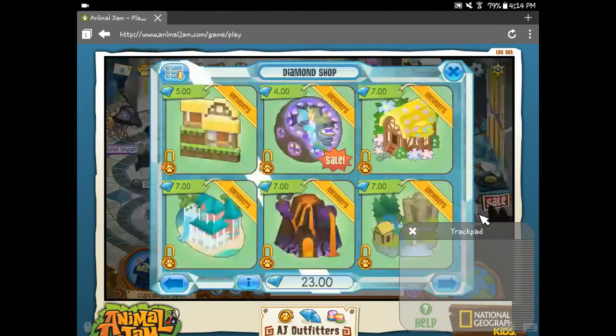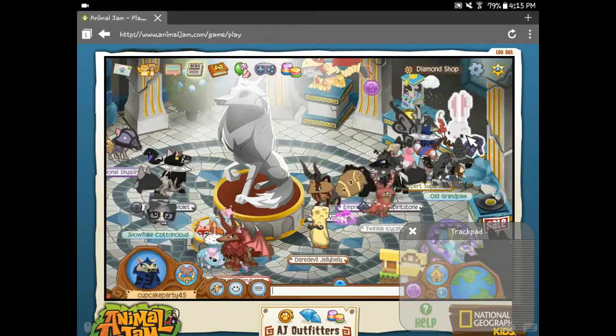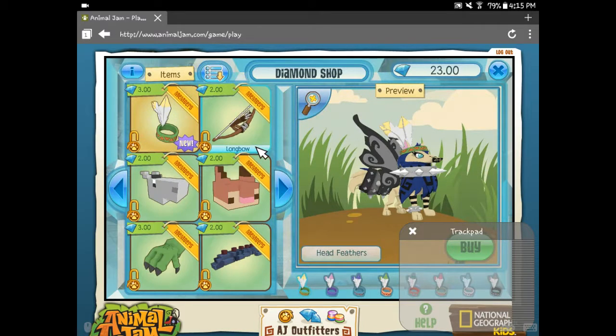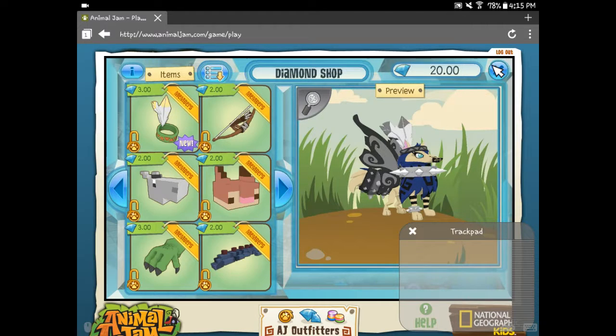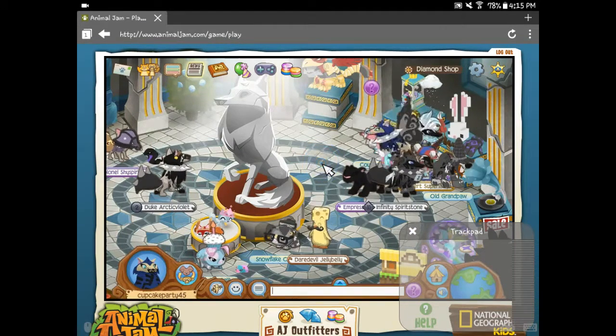Let's go over here — not Den's. Should be over in this aisle, or this section. Okay, there they are. It's like a headdress, kind of. Let me see something. Just gonna buy that, because I have plenty of diamonds to spare. That looks so weird on me. That's my new look, I guess, guys.